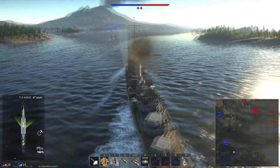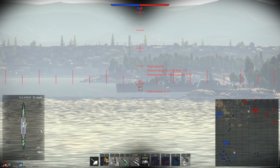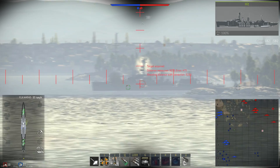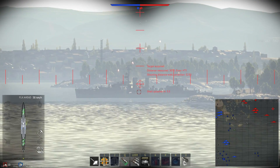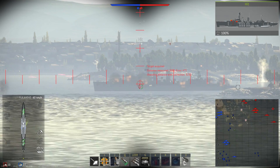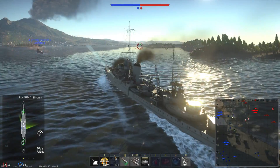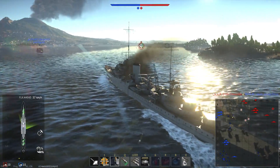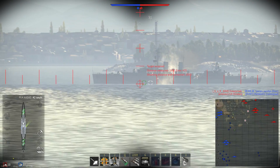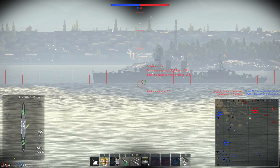Let's talk about the ship's armor, which is very weird — I've never seen anything like it in War Thunder. The main citadel side armor is 76 millimeters, which is kind of average. The bulkhead is 25 millimeters, and the deck armor is 32 millimeters. Then we have some massive gaps and a strange armored deck hanging somewhere in the air.